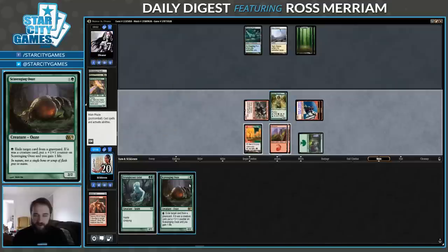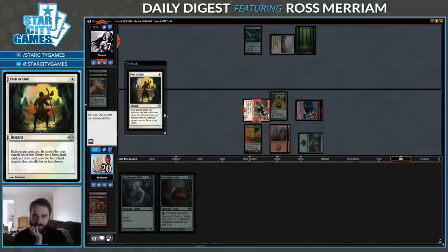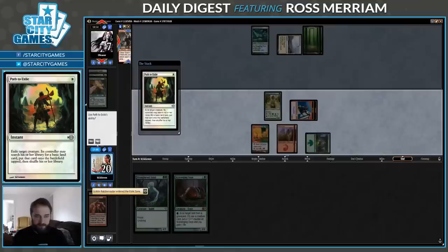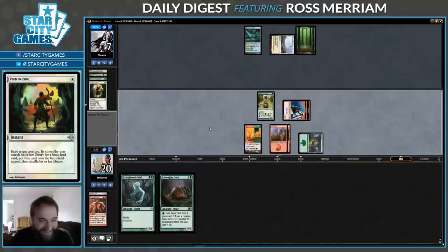There's my worst one. Do I even play the Ooze? I don't think I do — I'll just pass. Oh, they just let me get a token? Sure. I've drawn all my basics — all three of them. Good job.